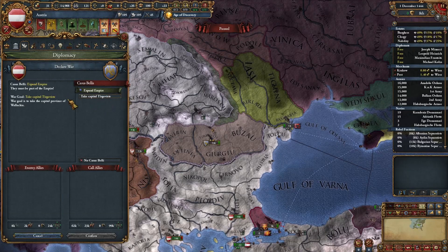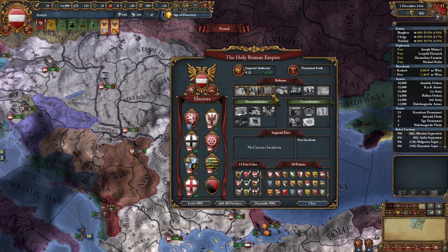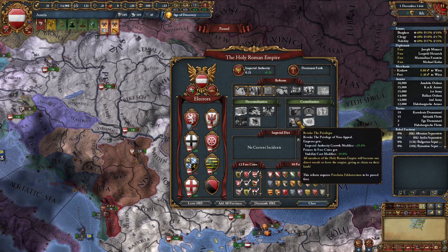We are going to be discussing the Expand the Empire CB, which is unlocked by completing the third Imperial Reform, and which can be used to farm Imperial Authority for further reforms, allowing for a blazing fast Revoke the Privilegia.